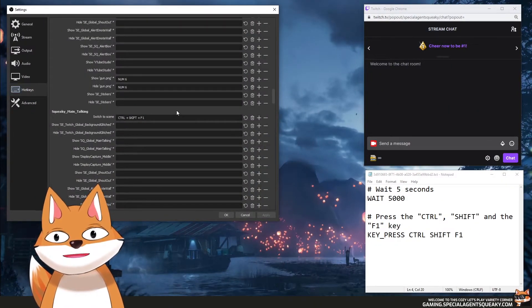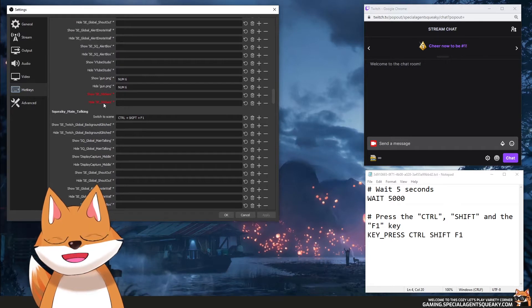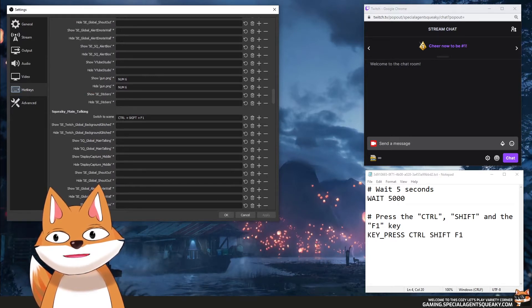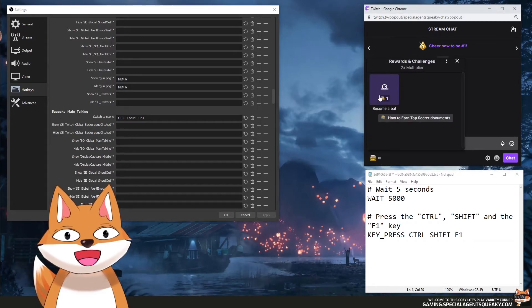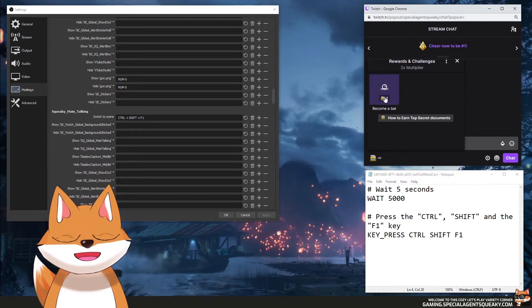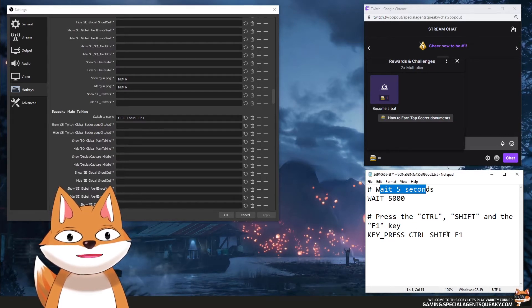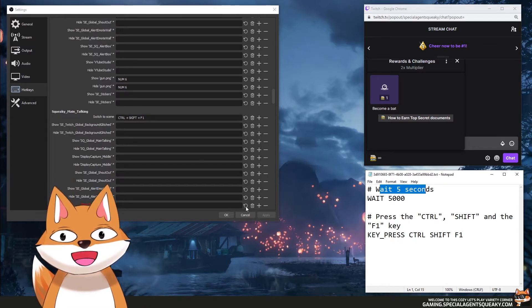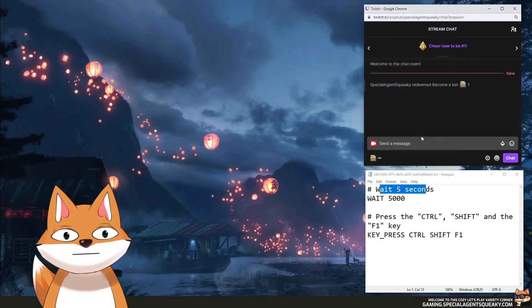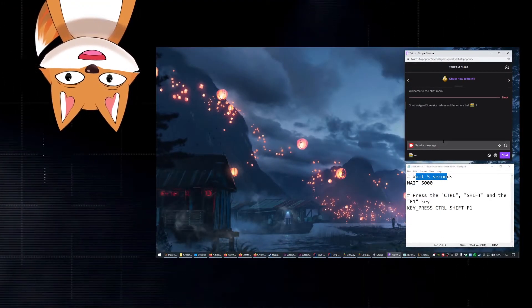It's not only games you can interact with. I've opened up OBS Studio settings, gone to hotkeys, and created a hotkey — Ctrl+Shift+F1 — that switches to a scene called 'Squeaky Main Talking.' I've created a reward called 'Become a Bot,' and when someone redeems this, the script will wait five seconds and then press Ctrl+Shift+F1 to change my OBS scene. Let's try this — redeeming now — and in a few seconds my OBS will change scenes. And as you can see, I've become a bot.